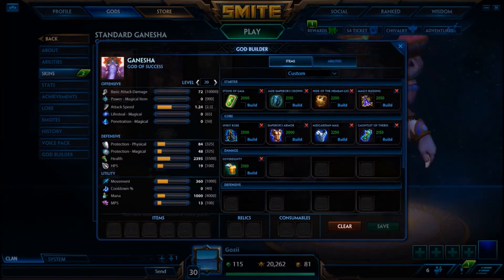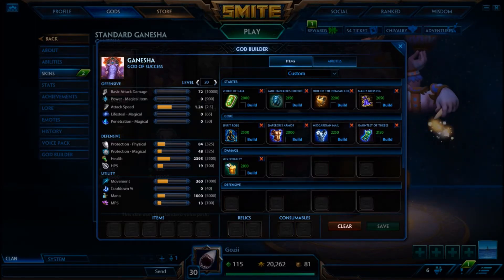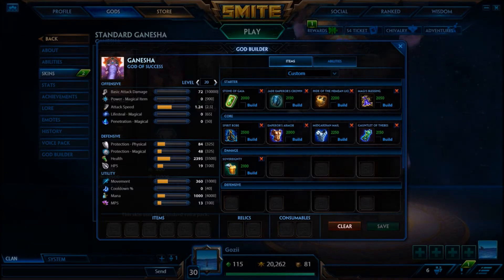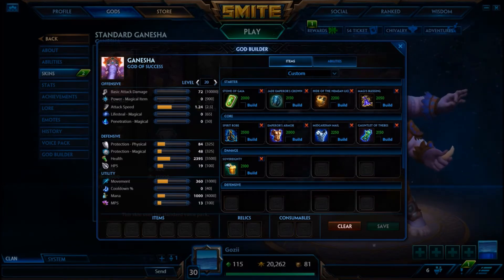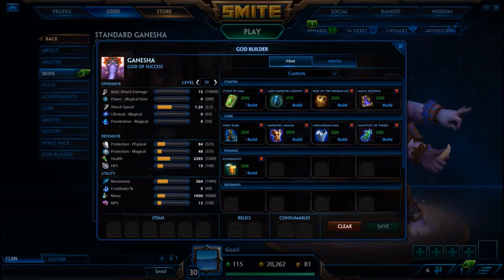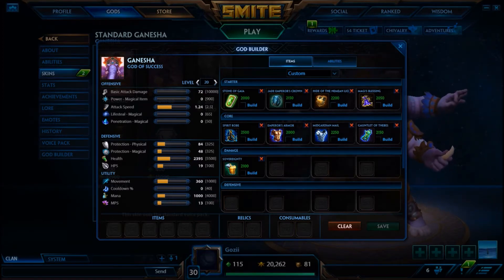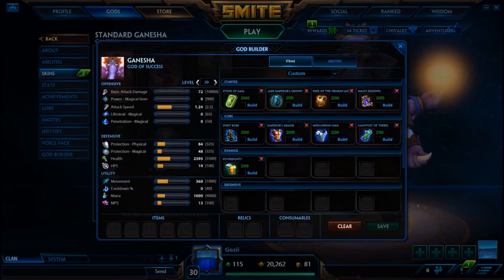You want to make sure you build a super effective item in that third slot because that will give you a lot of free range in the rest of your build. PBM mentioned that if you build a highly effective health item in that third slot, you can start going into some looser items after. There are nine items here that I think could all be built in that third slot.